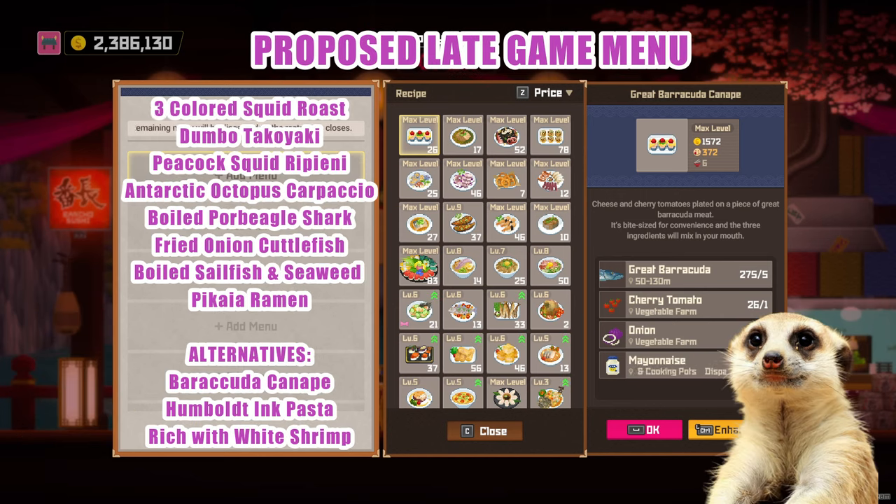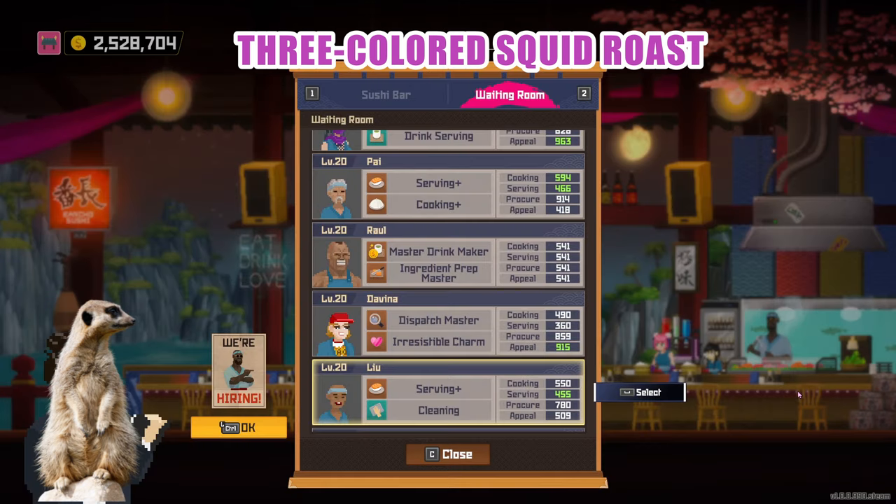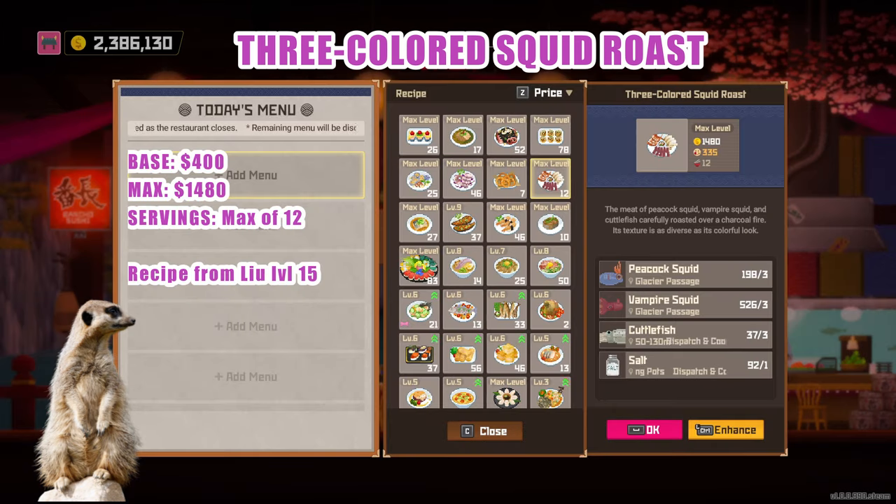Here's the lineup! The three-colored squid roast — you can get the recipe for this dish by training Liu to level 15, and you really want to get and level him because he has good procurement stats. You also only need salt for seasoning. This sells for a base of 400 and a max of 1,480, and can serve up to 12 dishes. Complete ingredients are Peacock Squid, Vampire Squid, Cuttlefish, and Salt.